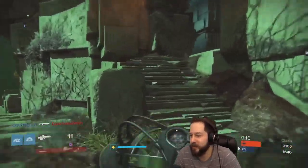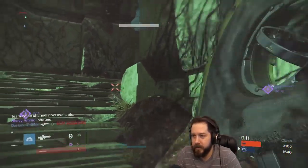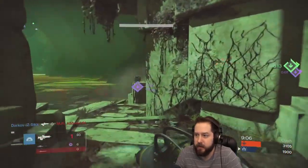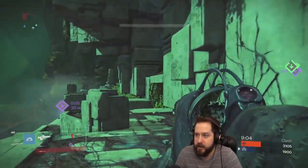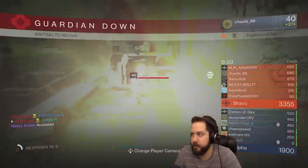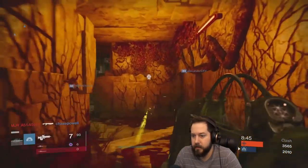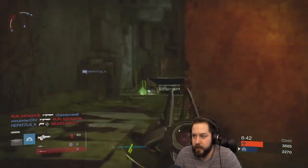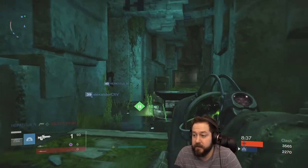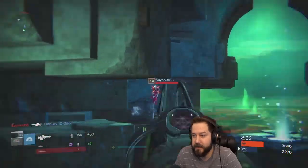I'm jumping right in. It looks like we're in the middle of a match already. I need to empty this to get my double damage going. The Enhanced Tracker is pretty awesome. It looks like our team picked up one side of heavy, which is good. The thing about the double damage is it doesn't really work in full auto. This weapon is full auto — it has the ability to fire in full auto even though it's a scout rifle, like the Deadshot Luna.